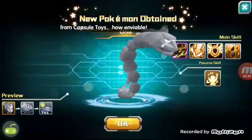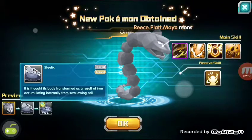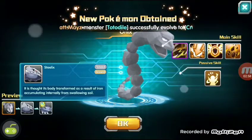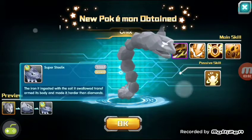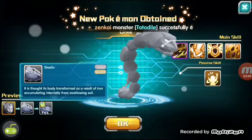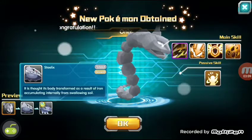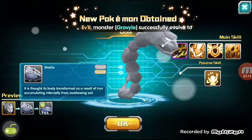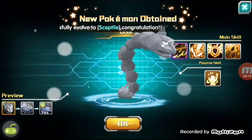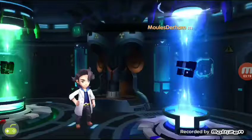Oh, we got an Onix! And you can see at the bottom guys the previews — you have Steelix, and then you have Mega Steelix. This one I think you needed a metal coat, and then you had to trade it in order to get the Steelix. So that's over and done with.